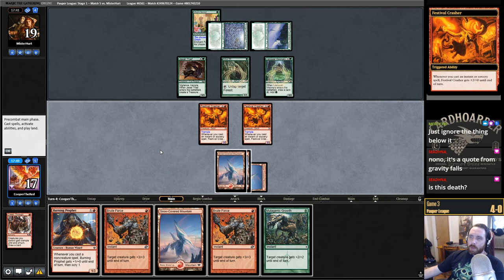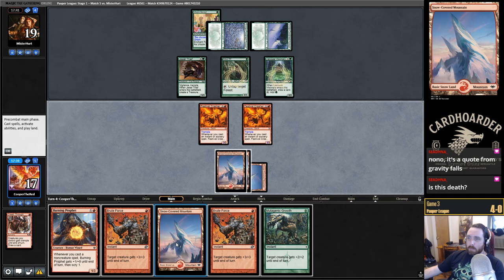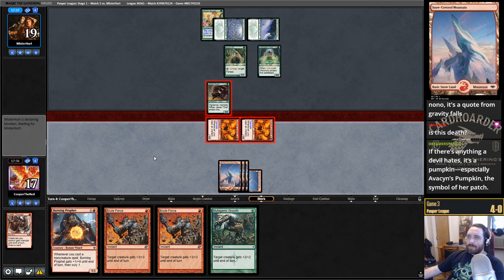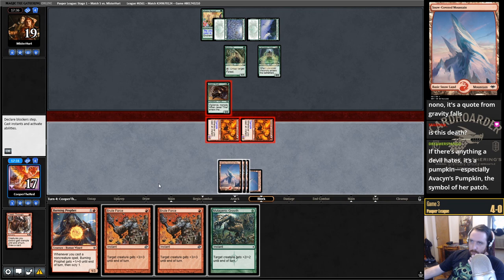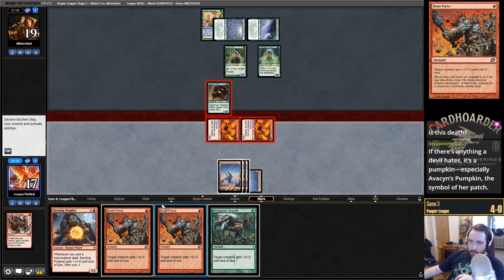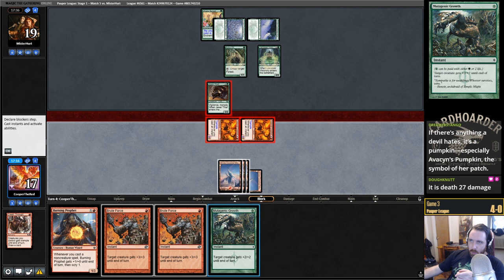Mutagenic Growth — nice draw. It's a lot of damage, I don't know if it's lethal, but it's a lot. It doesn't really matter what I cast these on — it's just going to be the same damage regardless. That's 6, another 6 is 12, and another 4 is 16... 22. I think this is exact lethal.